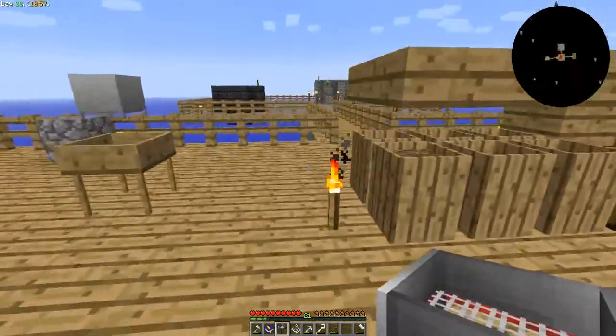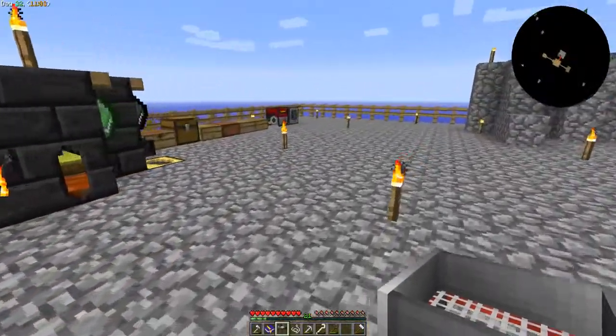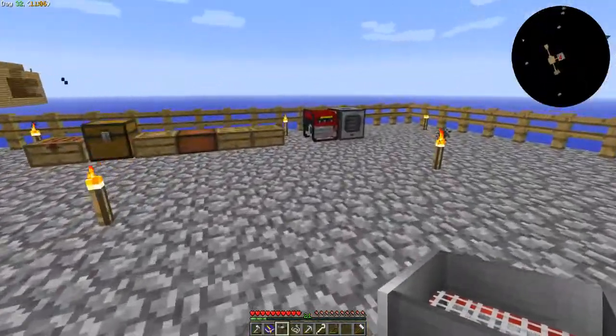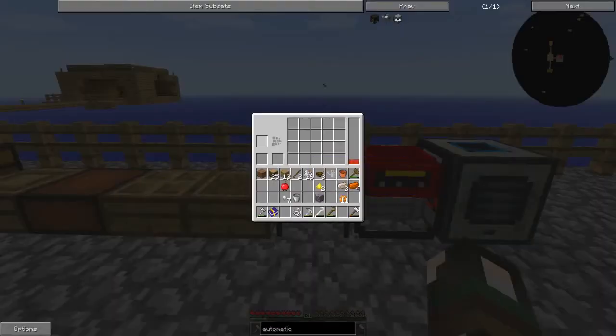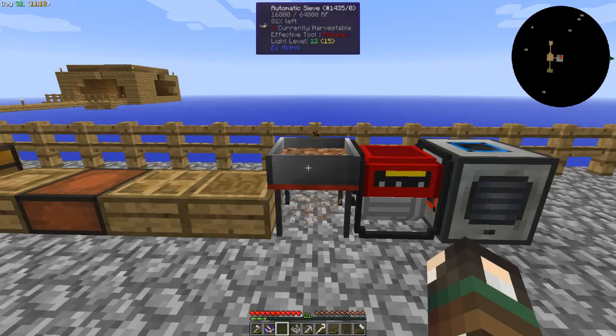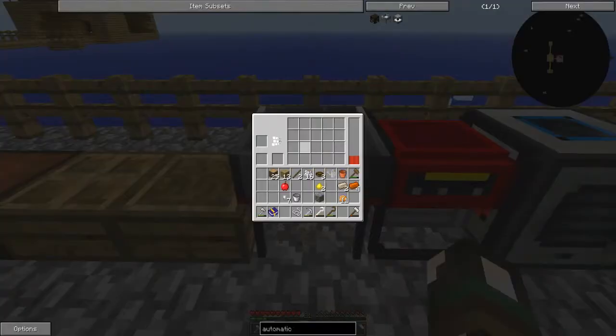I'm not too sure how this works - let's put it down next to the generator and see what happens. Oh okay, so I can just put like a stack in! Let's just put a piece of dirt in - oh look how quick it goes! That's cool, using a lot of power though.